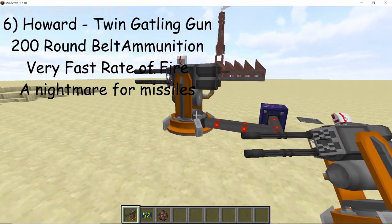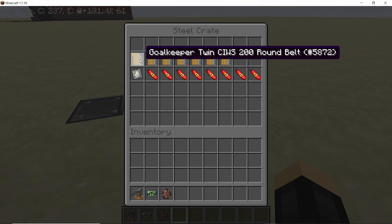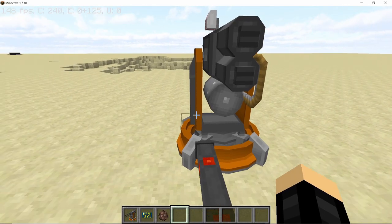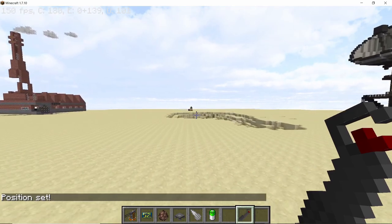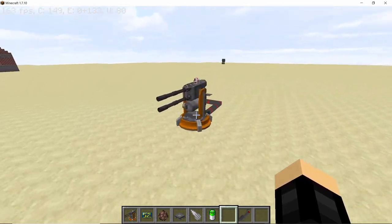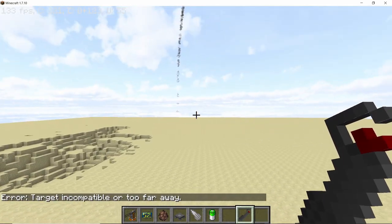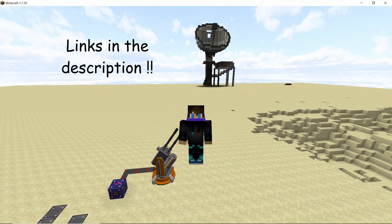The next turret is the goalkeeper twin Howard, which is the CIWS turret. It replaced the Phalanx MK-15 that used to be in the mod, designed to protect your base from missiles. To arm it you need 200-belt round ammunition. This turret works best against missiles on machine mode — it kills missiles faster than any other turret, as the other turrets can only lock on but can't keep up with missile speed. The missile was destroyed before hitting its target. I have a full video on the CIWS system linked in the description.